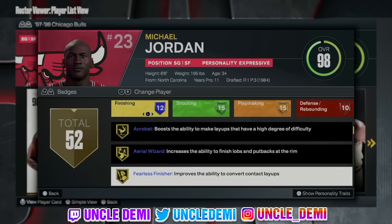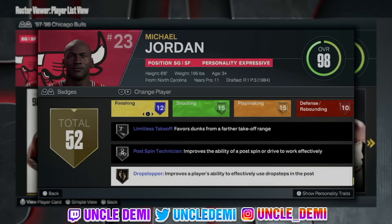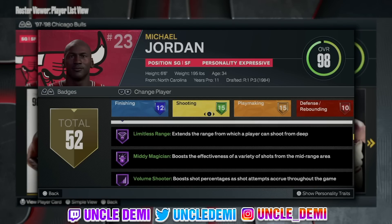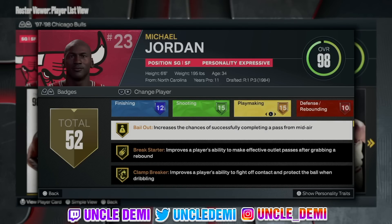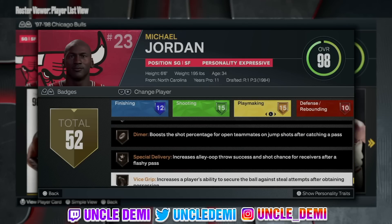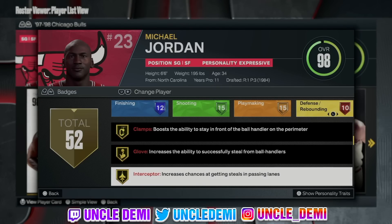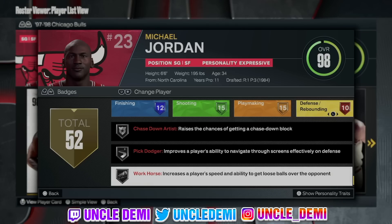An 82 speed, 83 acceleration. When we go over to his badges, they're still gonna be insane. He has Hall of Fame fast twitch, gold acrobat, aerial wizard, fearless finisher, giant slayer, still has posterizer on gold, palm, pro touch, slithery. On the shooting side: green machine, comeback kid, claymore, catch and shoot, blinders, agent threes, volume shooter. How does he have limitless range on Hall of Fame? Let me know in the comments.